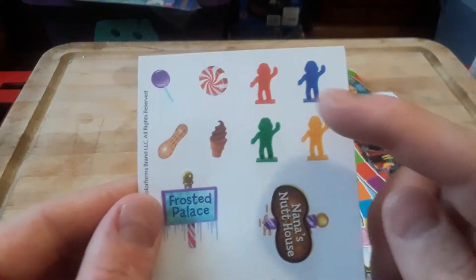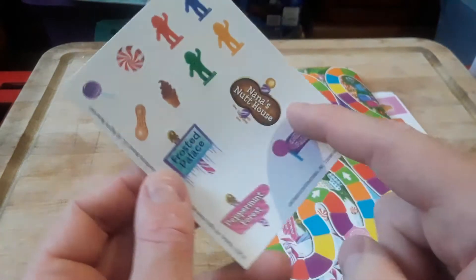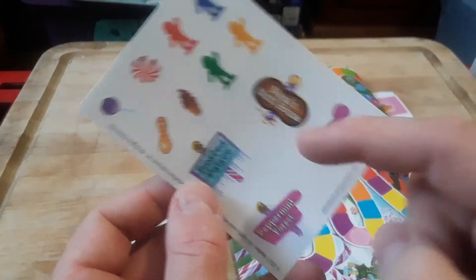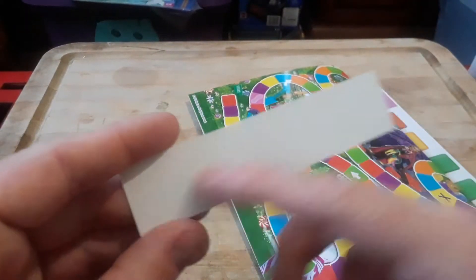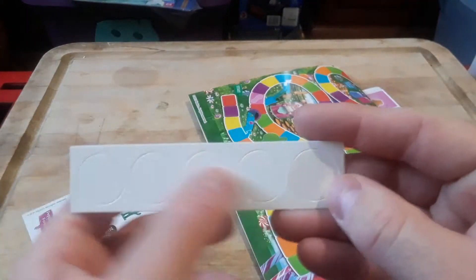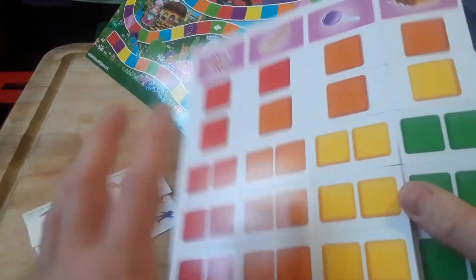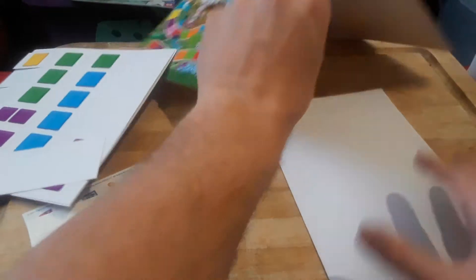So you have all these different pieces. You got the regular gingerbread people and various different locations — you got Nana's Net House, Frosted Palace, Peppermint Forest, Delight Club Lane, and some other pieces. Of course they give you these to put the tokens on so that you can go around the board. And of course here are the various different cards that you get, just like in standard Candyland.